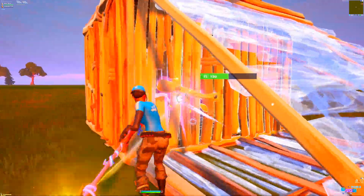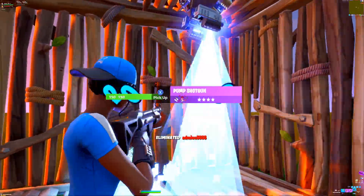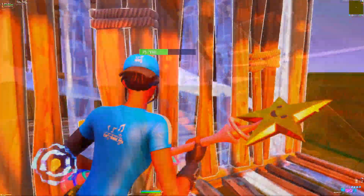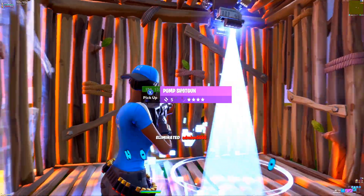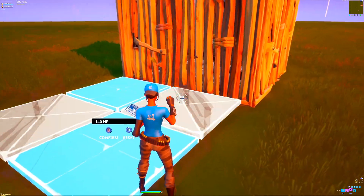But other than that let's jump straight into the techniques. The first one is very simple — everyone knows this one but I had to throw it in because it's basic. This is just a stair ramp push where you hit your head on the top of the ramp, and when you jump and mine the wall at the same time your head gets pushed into the box. This is what it looks like from the enemy's perspective. Super easy one, but now moving on to something a little bit more advanced.